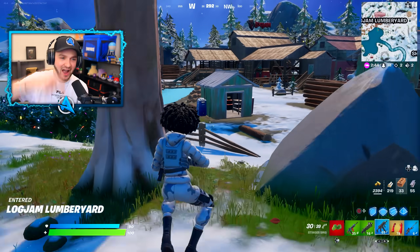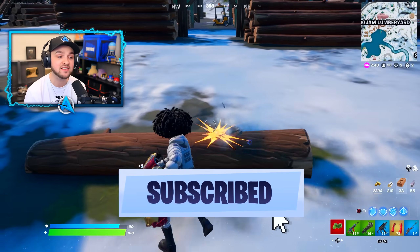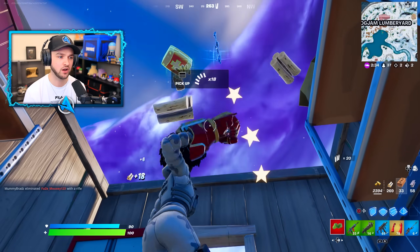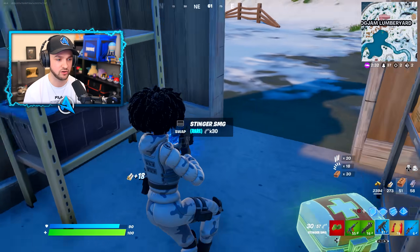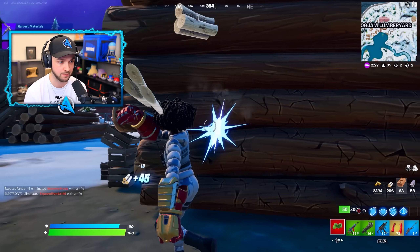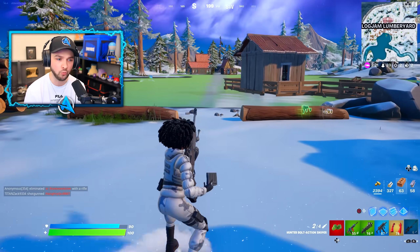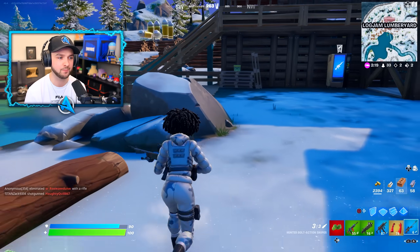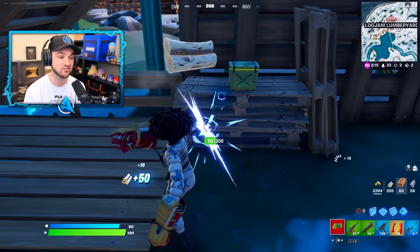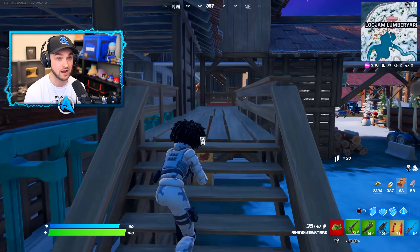Epic Games are coming back from their holiday period — they spent the last few weeks on holiday, as they deserve. That's why over the last few weeks and today included, we've got a content update, meaning it goes live without any downtime — new things just magically appear in game. But from next week onwards, we'll start to get actual updates with downtime again, and even more leaked skins, like potentially the Green Goblin skin we talked about.